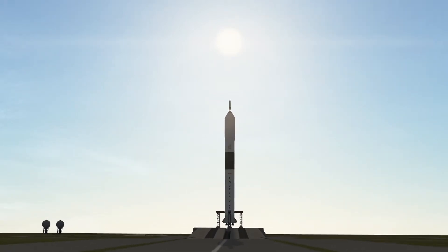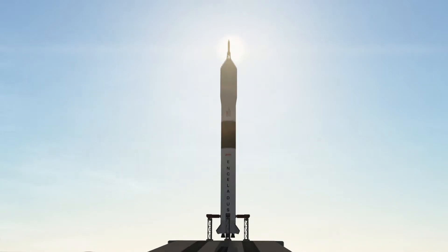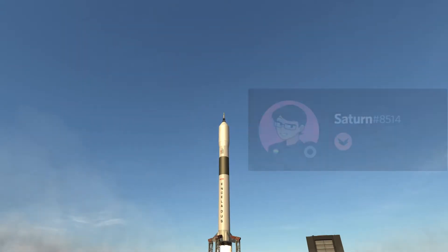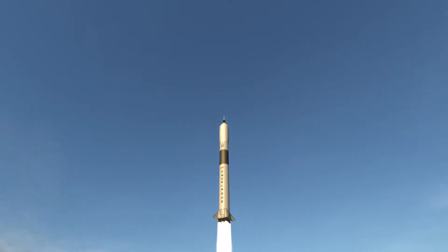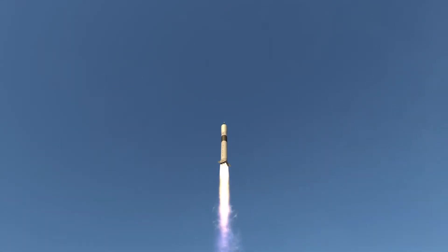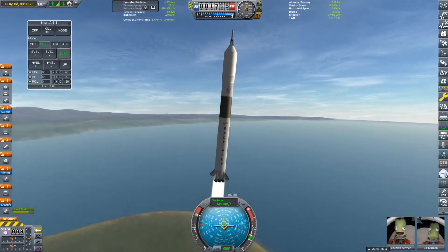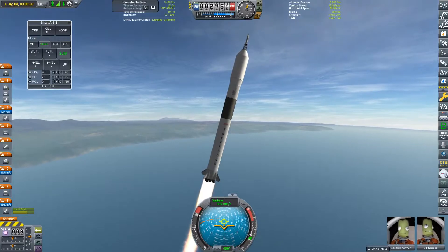The launch vehicle we are using to take our two Kerbals to the Mun is called Enceladus, a name suggested by a member of my Discord server called Saturn. I really like this name because Enceladus is the name of one of the moons of the planet Saturn, and Saturn is of course the name of the rockets used in the real-life Apollo program to send astronauts to the moon.